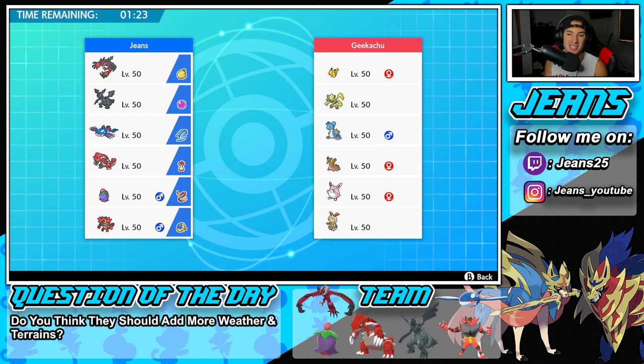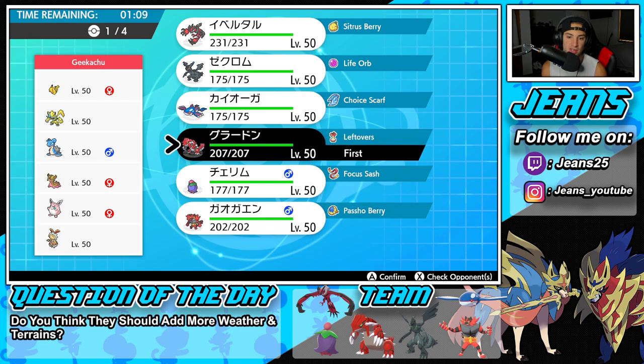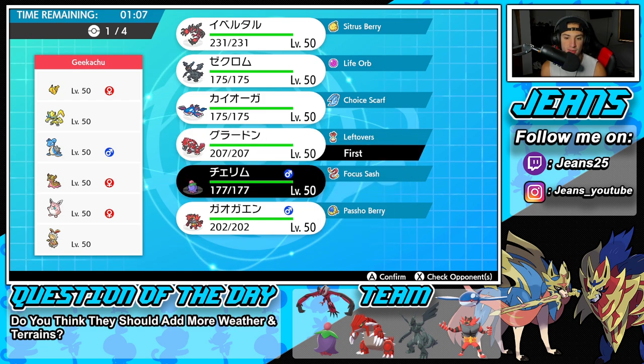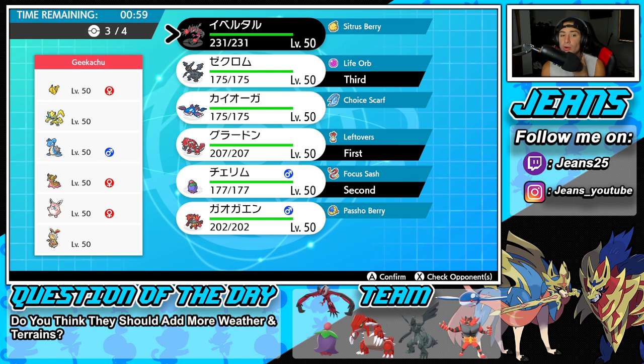First match coming at you guys — look at the team we're going up against! Really cool squad: Magearna alongside Wigglytuff, Storm Drain Gastrodon, Lapras, Xerneas, and G-Max Pikachu. I love this team — looking really cool. We can take weather right off the rip, so I'm going straight in with Groudon, Cherrim in the sun, and rolling off from there. I'll bring Zekrom, watch out for Lightning Rod, and I'm debating Yveltal or Kyogre as the back-end Pokémon.